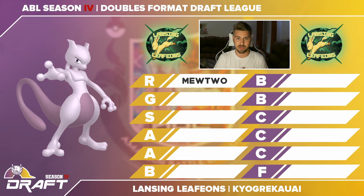Mewtwo has a 130 base speed and very high special attack. It's fast enough that you don't really need to patch up its speed, but it could definitely benefit from speed boosts when it gets the chance. I figured I could build defensive and supportive Pokemon around it to help it survive longer and do more damage. That's why I went with Mewtwo.